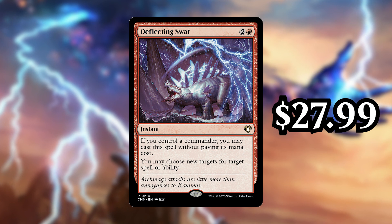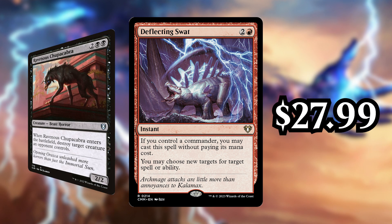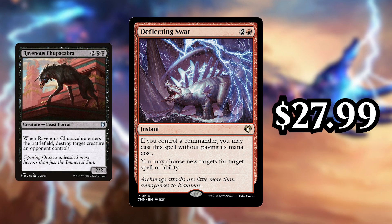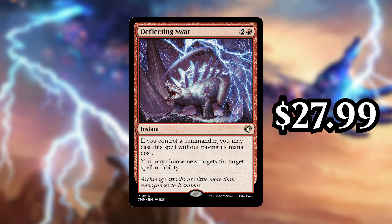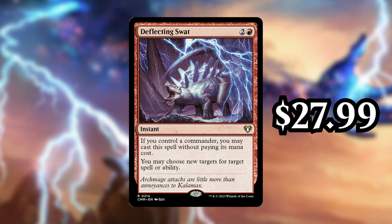It doesn't help against things like board wipes, but it can actually be more helpful than Fierce Guardianship as it lets you change the targets of abilities too. So something like a Ravenous Chupacabra coming down, you can redirect the destroy effect to target any other thing on the board — not only do you stop it from destroying your thing, you get to destroy one of your opponent's things as well. Deflecting Swat is just really good, and it gives red a way to be a little more defensive completely for free.